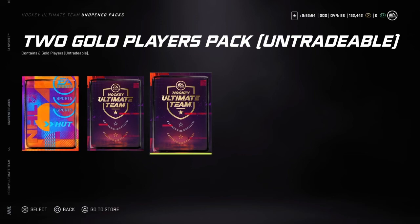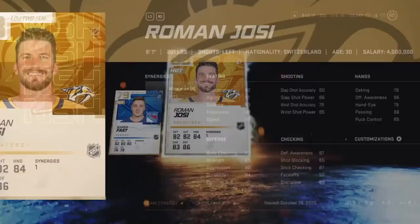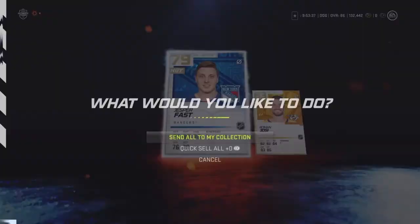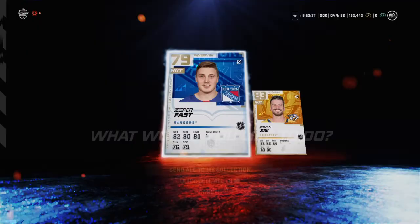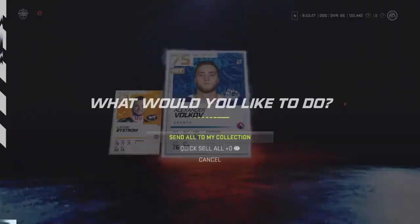So now we got two gold player packs. We get an 83 overall Roman Yosi — that is a pretty good pull. See if we get another big pull like that from this one, but just a couple of 75s.